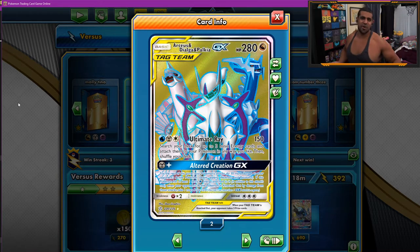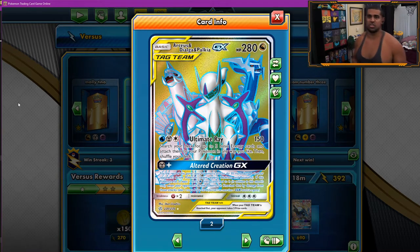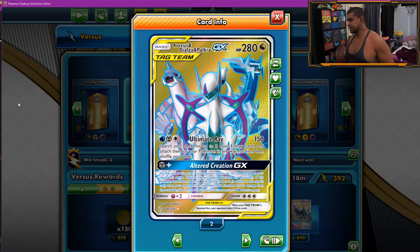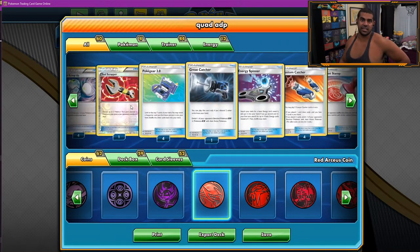150 damage is a little bit low, but after Alter Creation GX we're at 180, which is a lot better — but that's a two-shot. For one metal, Alter Creation GX does 30 more damage for the rest of the game. Attach to the water though, and you do take extra prizes — we stomp on GX decks and can uptrade nicely on GX and V decks by taking three prizes on stuff like Dedenne and Eldegoss. We play four ADPs, and that's it.